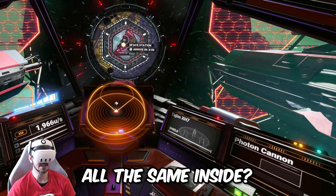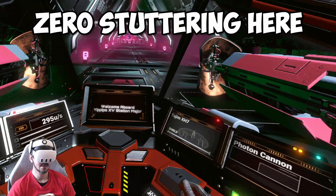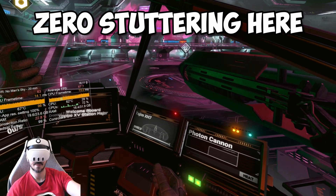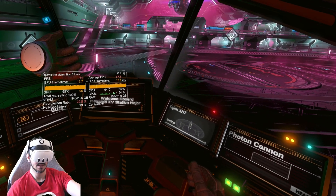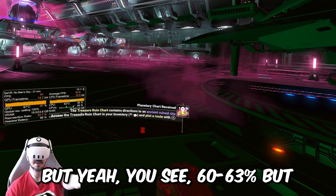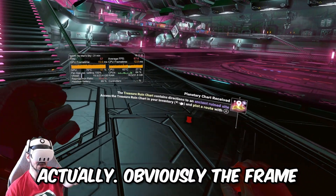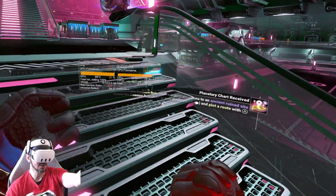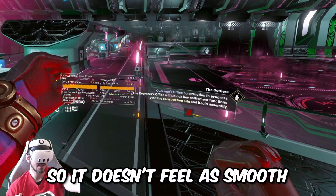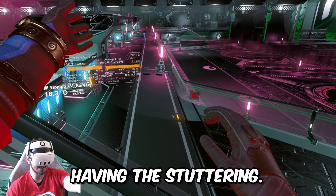Are the space stations all the same inside? Yeah, pretty much — it's just the color. You see, 60 frames per second, but there's no stuttering at all. Obviously the frame time is not good — it was worse than before — but it doesn't feel as smooth as before. I prefer it rather than having the stuttering. This is gold.